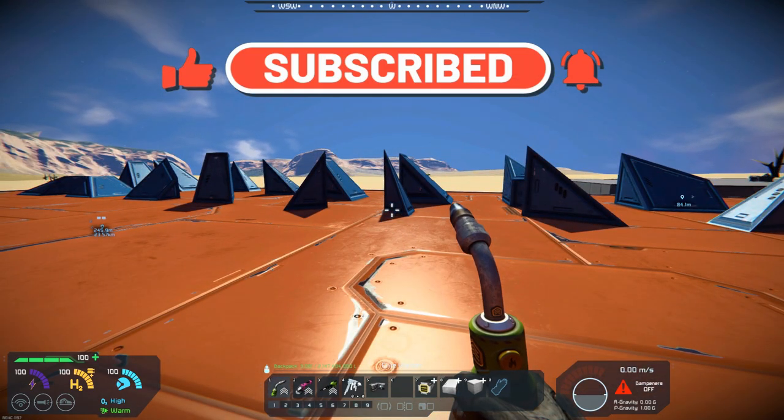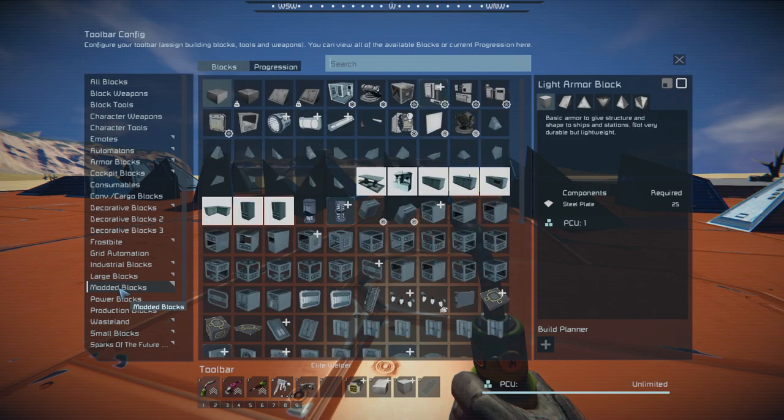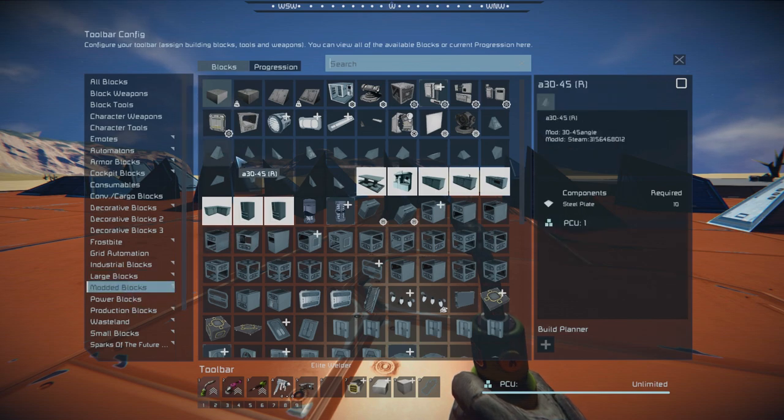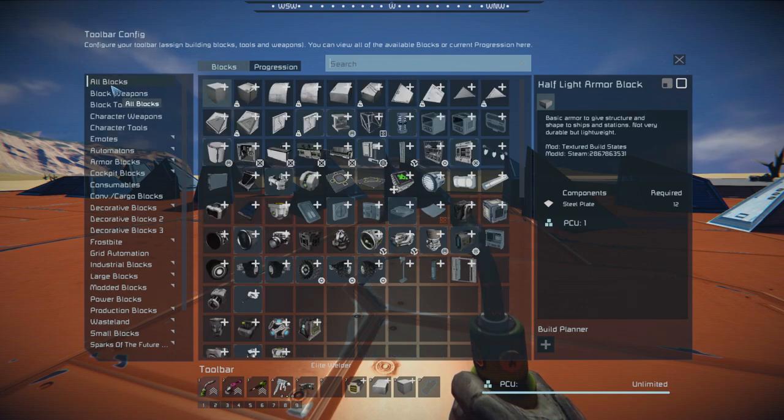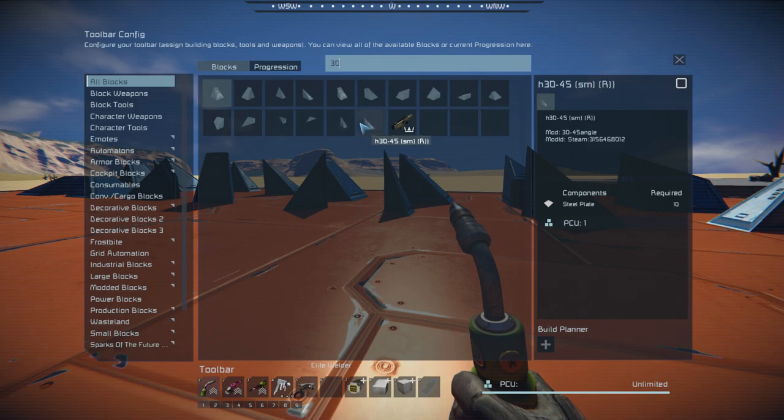So, to find it, I have two ways of doing it. I have a mod that puts all my modded blocks together, and you can see that there's all 16 of them right here. If you don't have that mod and you go into all blocks and you type 30, that will bring up all of the modded blocks right there as well. That's probably the one thing I would have liked to see — it would have been nice if these were all grouped together.